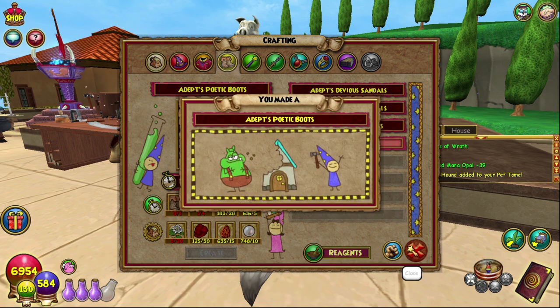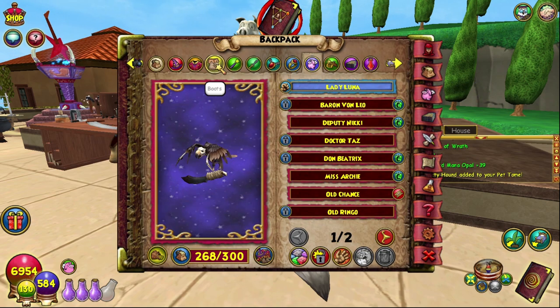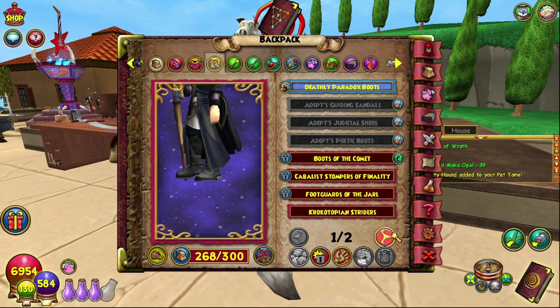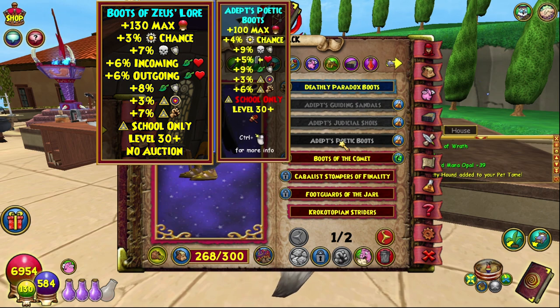Here we go — creating these boots, lovely Poetic Boots! Amazing. And with these boots — here they are — they give 100 max health, 4% power pip chance, 9% death resist, 5% incoming heal boost, 9% life resist, 3% myth accuracy, and 6% myth damage.